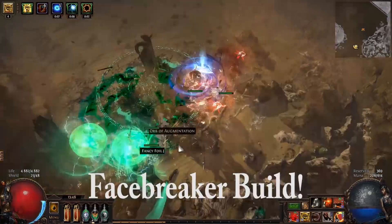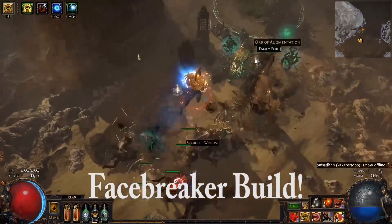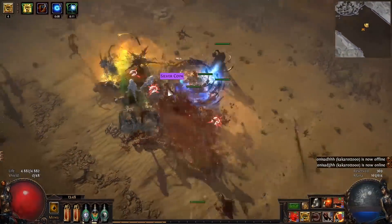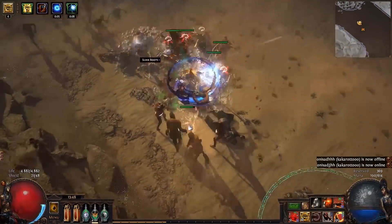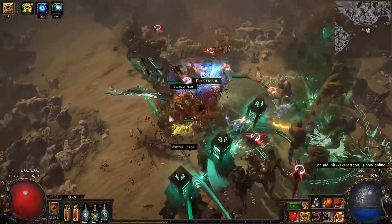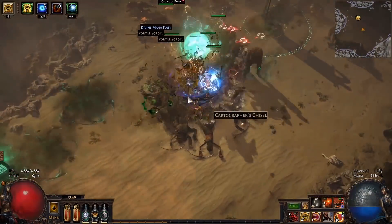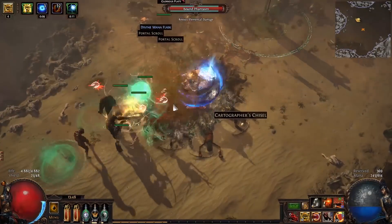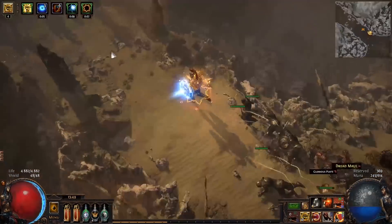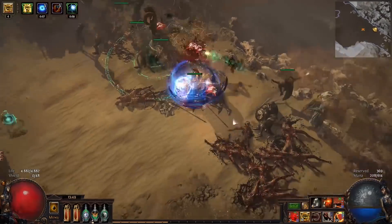I'm playing in the safe houses. One thing I want to mention: I've had a very hard time finding high level maps. The highest map that has dropped for me is a tier 8. I don't know why — they've probably changed something. Trading for high level maps is expensive; even tier 10 maps, which used to be dirt cheap, are now costing quite a bit.